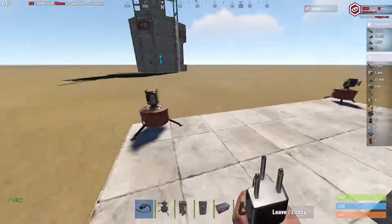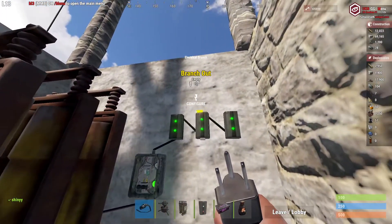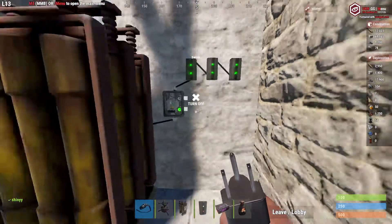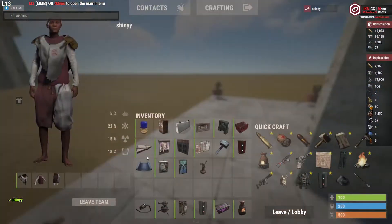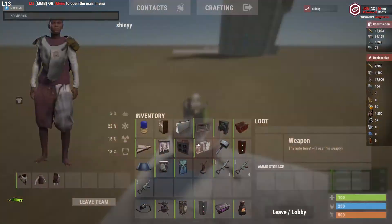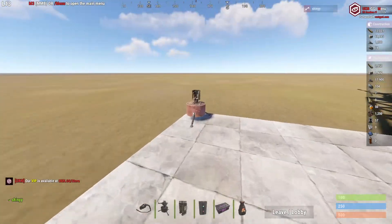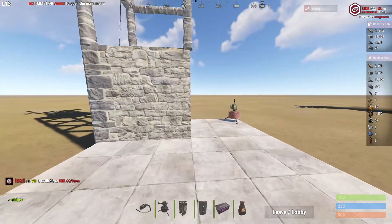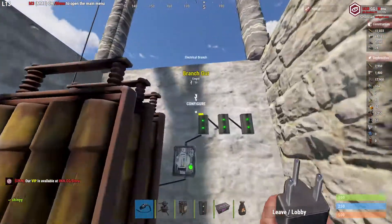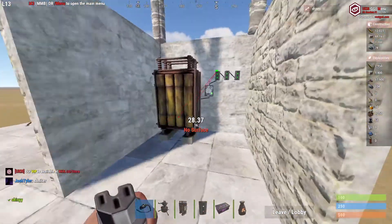I'm just going to branch out from here — 10, 10 watts of power. Turn it on, and you see how it says 10? That means it's outputting 10. Then let's get some guns — put the ammo in, branch out.